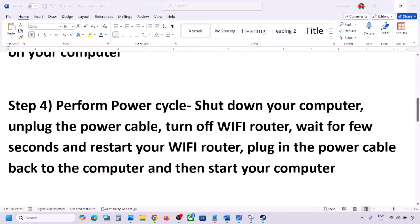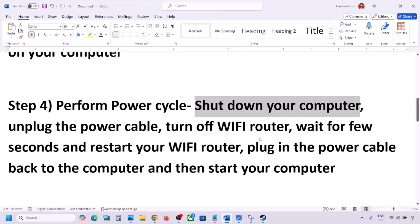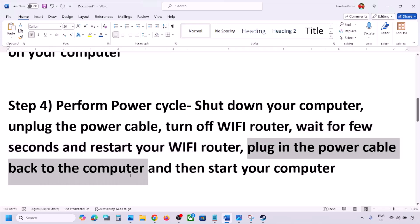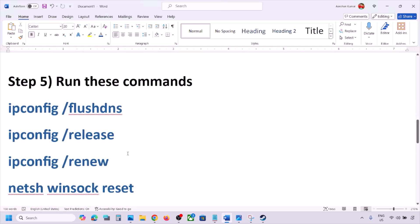The next step is to perform a power cycle. First, shut down your computer. Once it's shut down, unplug the power cable from the computer, then turn off your Wi-Fi router. Wait a few seconds, then restart your Wi-Fi router, plug the power cable back into the computer, start your computer, and then check.